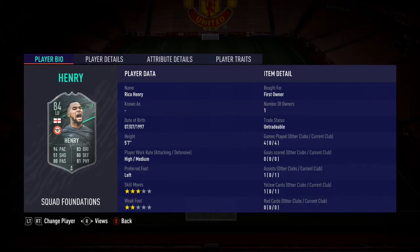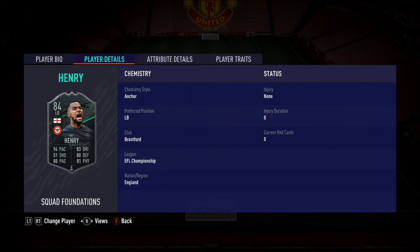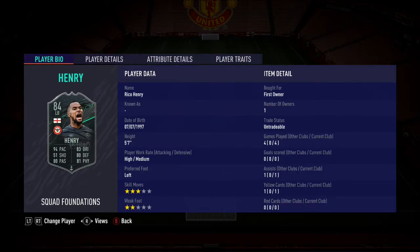Alright guys, final verdict on Rico Henry. I think he's a really solid left back — he makes good runs inside the box, he's good on the tackle, good with pace, good with everything. He's just a really all-around solid card. I think he could replace Ashley Cole, because if you slap an anchor on him, he gets plus tens and plus fives in stats. I think it's worth your time to go complete this guy. If you did enjoy this review, smash the like button, comment, and subscribe. This has been the Rico Henry Review. It's been DimeJSG, and I'm out. Peace out.